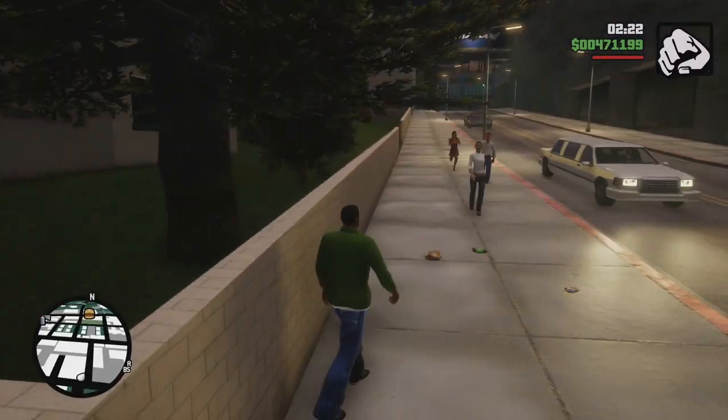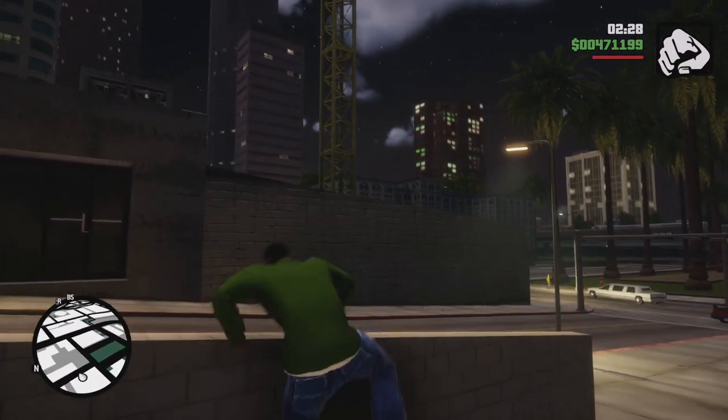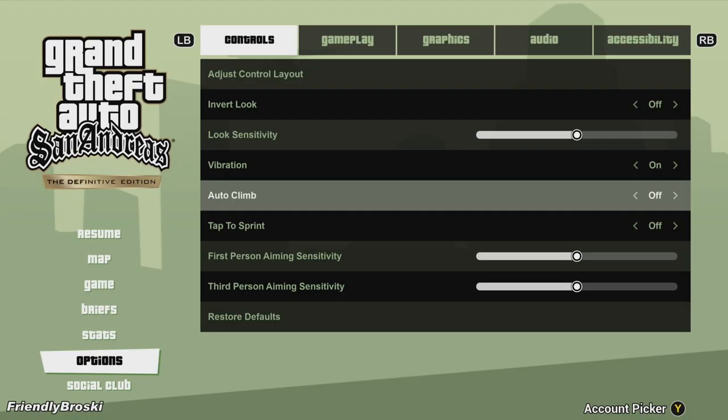Another holdover from the mobile version is the inclusion of an auto-climb feature, which has CJ climbing over obstacles without needing to jump, all while sprinting. This might sound useful in a pinch, but can often lead to CJ falling to his death. Thankfully, this can be turned off in the options menu.